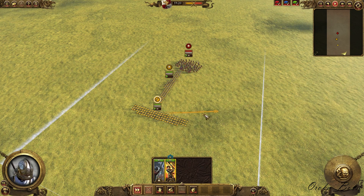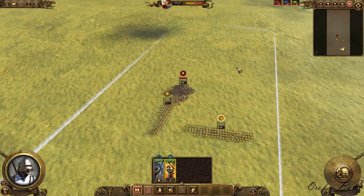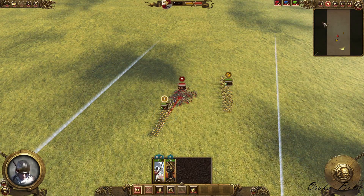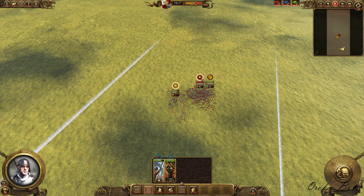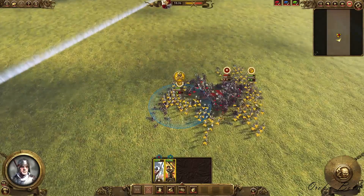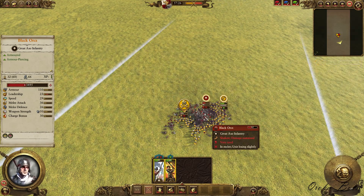As the spears are about to get engaged, I quickly peel my Great Swords to the side, and then further peel them behind the Black Orcs into the rear, trying to get the rear charge. The Black Orcs' AI actually did a pretty decent job noticing the situation and counter-charging my Great Swords — but fear not, they get quickly taken care of together with my spearmen and my Great Swords charging from the back. As you can see, we get a full surround on those Black Orcs, their morale is dropping very fast, they quickly lose their will to fight, and down they go.